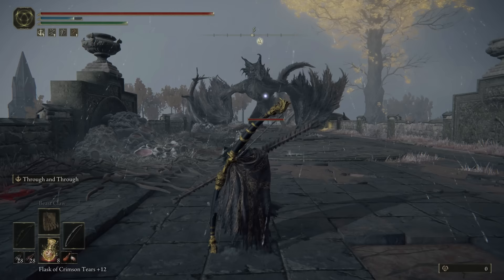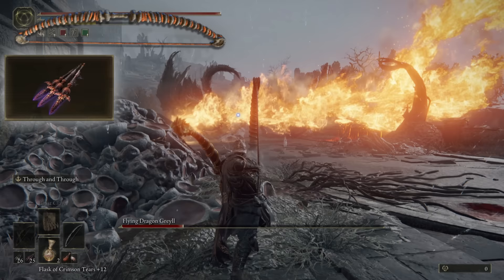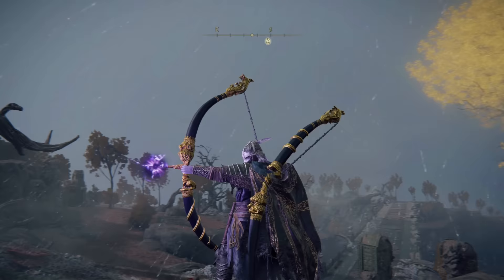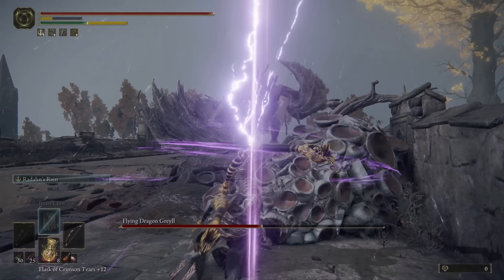The Lion's Great Bow gives a 20% damage buff when using Redan Spear Arrows, and you can even wield it in your offhand and still get that buff. Wielding the Golem Great Bow but switching between both Redan Spears and Golem Great Arrows is the strongest overall setup for a Great Bow. But if you really want the most powerful bow attack, you can dual wield two Lion's Great Bows, giving you double the buff to Redan Spears and making the unique weapon skill very strong. It is a beautiful sight to behold.